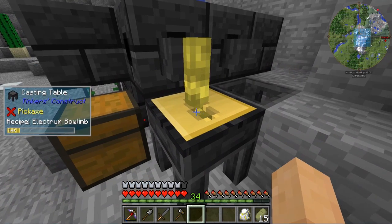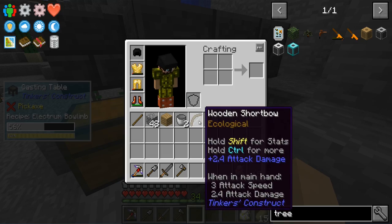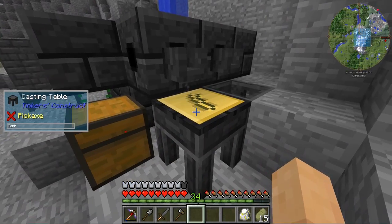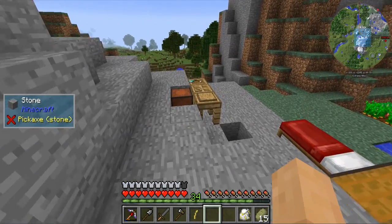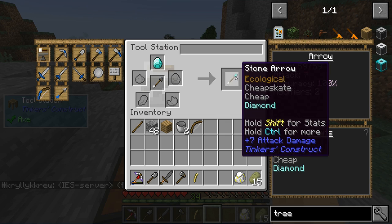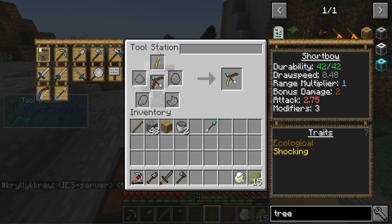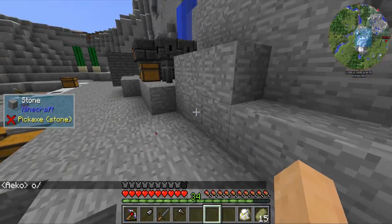Over here I made a whole bunch of electrum because I want to get some electrum bow limbs to upgrade my bow and get some better armor. We're going to diamond tip our arrows — right now we have nine durability, going up to 59, and our attack goes up by one. Draw speed goes from 0.6 to 0.48.